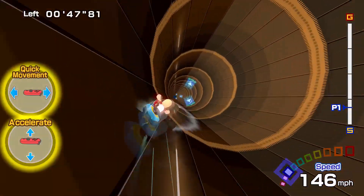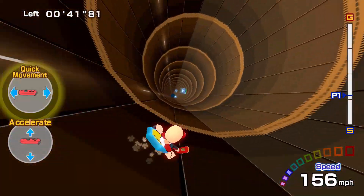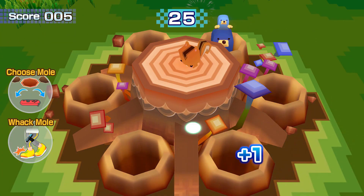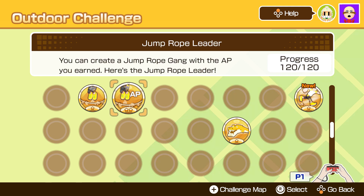For example, Pipe Slider has a medal based on accelerating for a certain amount of speed in the level. It starts at 60 for the first medal, but then jumps up to 120 and 180 for levels two and three. Mole Madness has one for beating a hundred moles, and then five hundred and one thousand. If the medal has additional levels, you can tell by holding the cursor over the medal — after a few seconds the text will fade away and display the requirements for the next level.